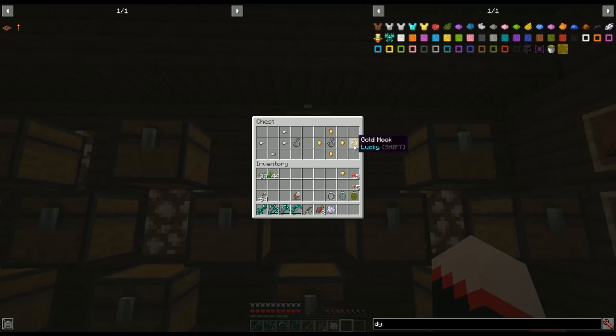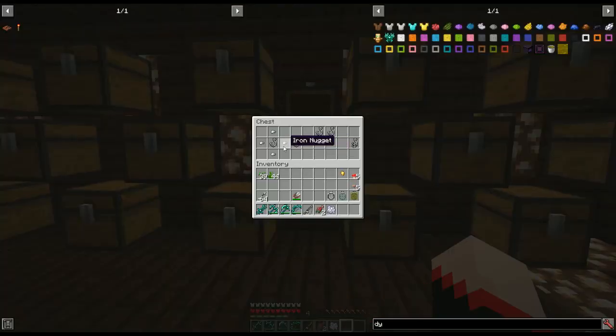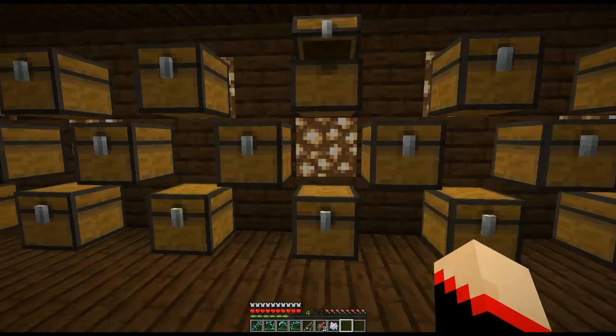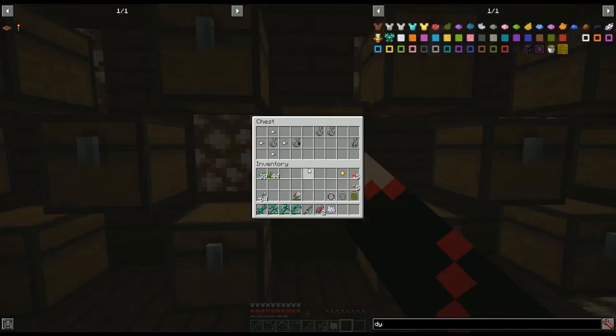To craft the other hooks: gold hook is an iron hook with four gold nuggets; diamond hook is an iron hook with four diamonds; light hook is an iron hook with four feathers; heavy hook is an iron hook with four iron nuggets; double hook needs two iron hooks; redstone hook is an iron hook with four redstone dust; note hook is an iron hook with a note block; and the nether star hook is a diamond hook with a nether star.